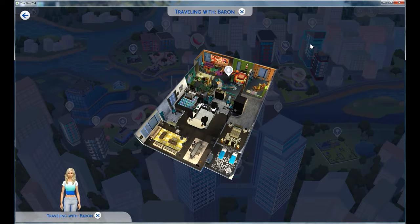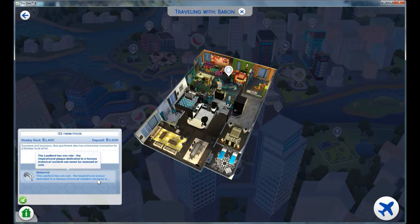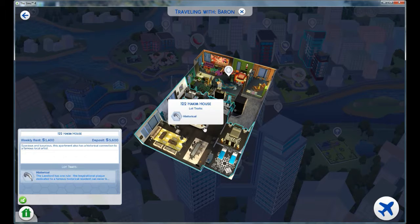Yeah, these ones look really expensive. We've got Hakim House — it's historical. The landlord has one rule: the inspirational plaque dedicated to a famous historical resident can never be removed or sold. Oh, $1,400 a month rent, deposit $5,600. Yeah, that's not going to work.